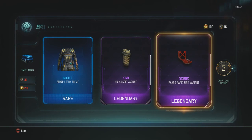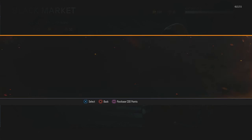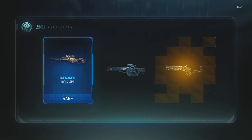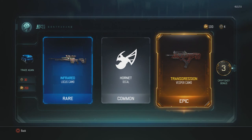I've got a Grip variant and a Rapid Fire variant. Can I burn duplicates to get one more supply drop? Let's go — we can get one more. Here we go boys, close my eyes for this one again. Last one of the video for sure, unless we get a 30 Crypto Key bonus. Let's go. Woo! Transgression for the Vesper — let's go! And we got the Infar-whatever. That is the way to end it. I'll have to try that Transgression on the Vesper because I've really been wanting Vesper camos.